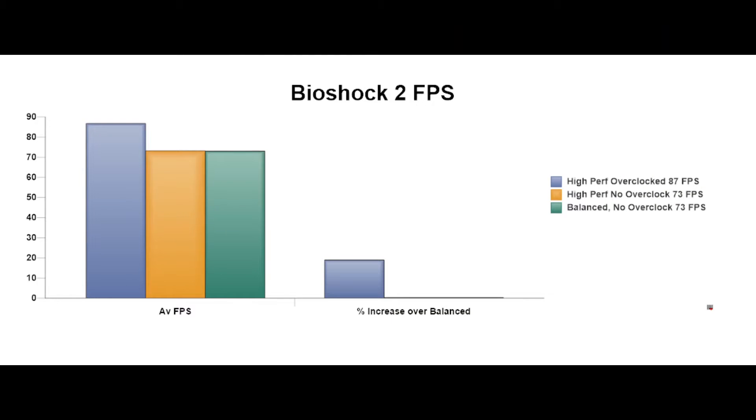The average frames per second for Bioshock 2: balanced was 73 fps, high performance profile was also 73, but high performance with overclocked GPU was 87 — which represents a 19% increase. Can't complain at that.